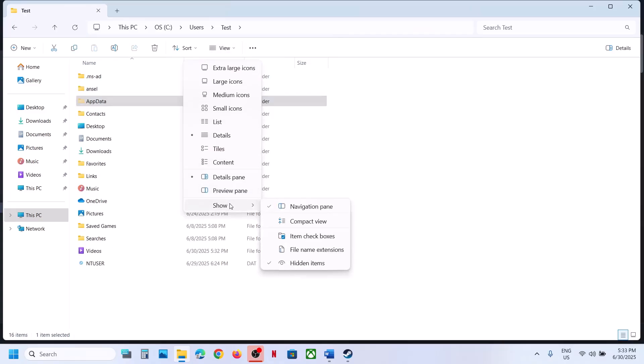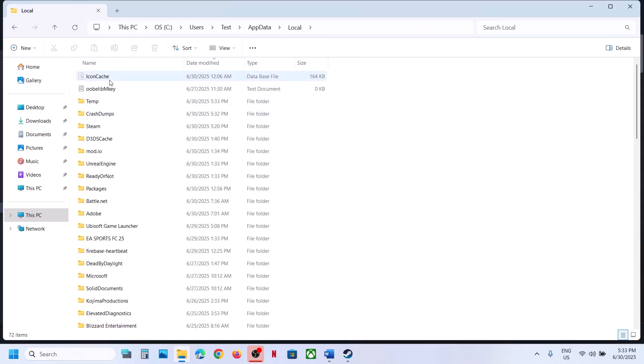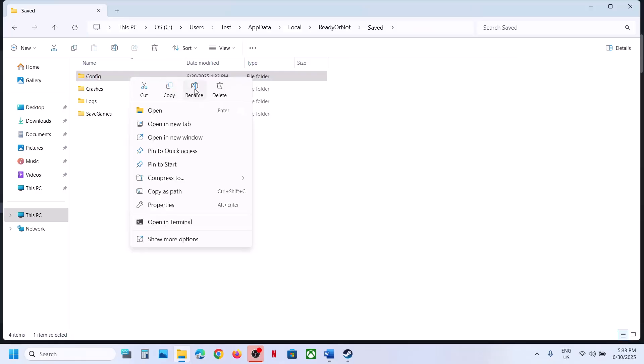If you don't see AppData, click on View, select Show, and enable Hidden Items, then open the AppData folder. Open the Local folder, open the Ready or Not folder, open the Save folder — here you can see the Config folder. You can rename it or delete this folder.